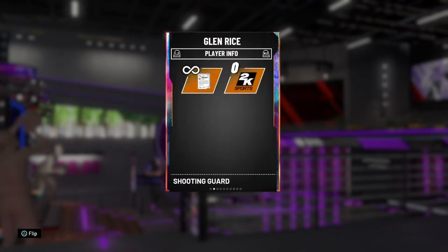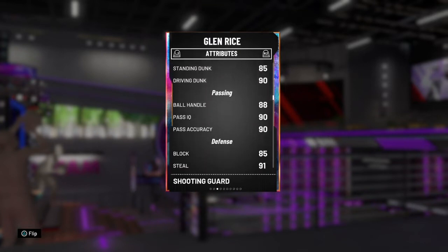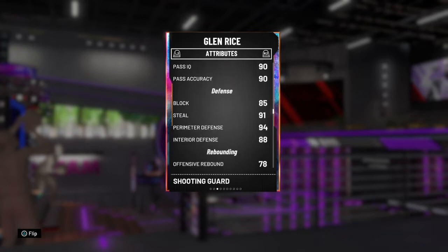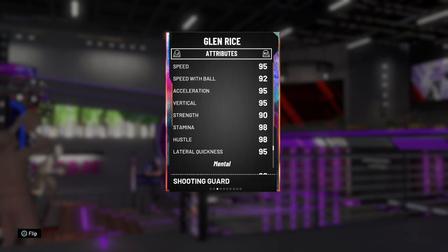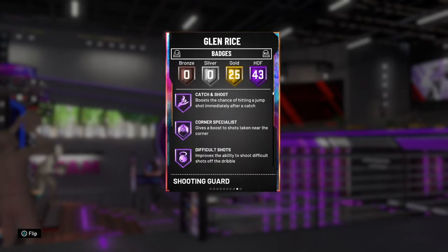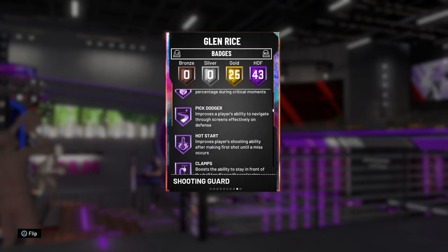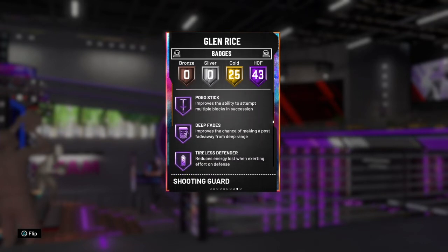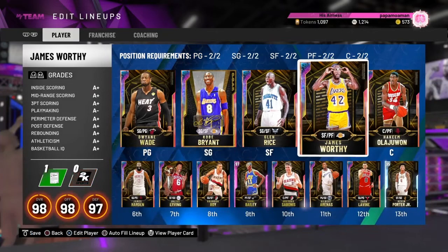The next player is Galaxy Opal Glen Rice. As you know, he dropped about 84 points yesterday in my gameplay — if you didn't see that make sure to check it out. He has an incredible post game, great shooting, great driving dunk, great ball handle, good defense, decent rebounding, good speed and lateral quickness. 43 Hall of Fames, 25 golds. He's missing Rebound Chaser but that's not too important — his badges are crazy.